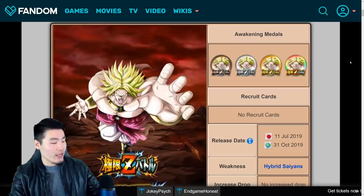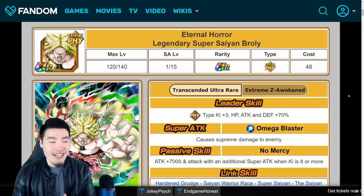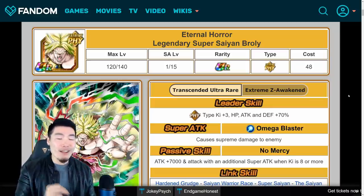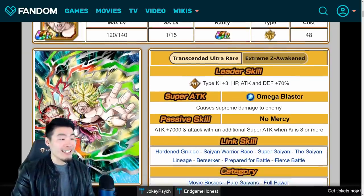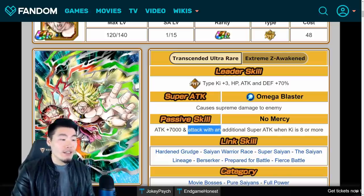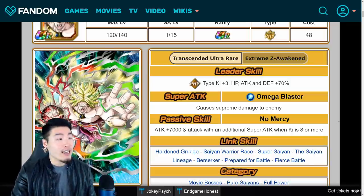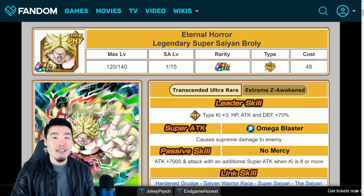So why don't we start here with the unit itself? I think it's very safe to say that before the Extreme Z Awakening, this unit was very, very underwhelming. All he got on his passive was a 7,000 attack flat boost, no defense, and of course the additional super that's guaranteed is nice, but that was the only thing that kept him from being completely irrelevant. This Extreme Z Awakening does give him a huge upgrade and it's very much welcome.